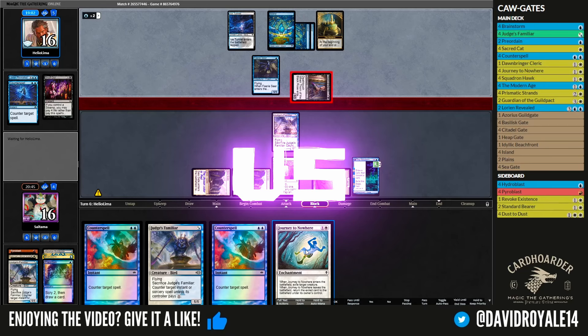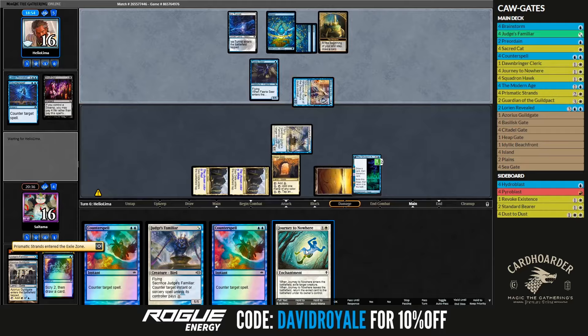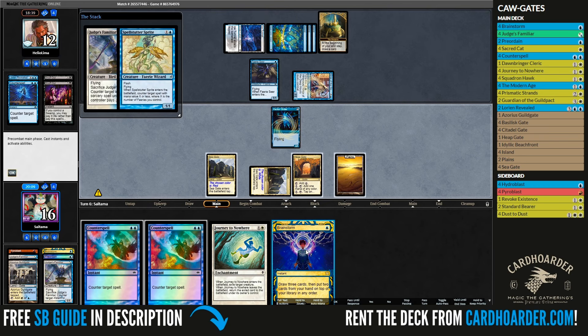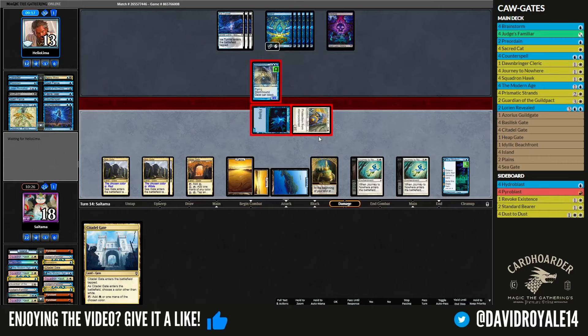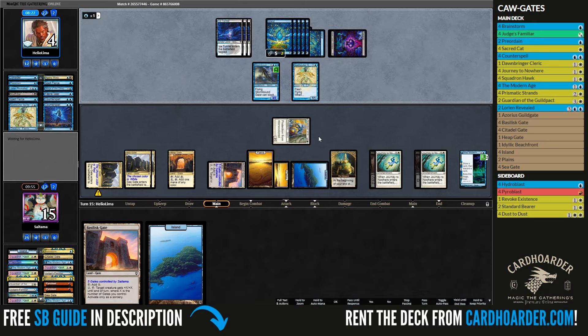Match number 4 was against Dimir Faeries, with no major interactions of the bird except for preventing some ninja damage and forcing our opponent to use removal on it. Now, people ask me if my success with the card is due to me being a good player — and of course, that's definitely not the case. Still, an unblocked Guardian of the Guildpact with some Basilisk Gates is good enough to correct mistakes, so we move to our final match.